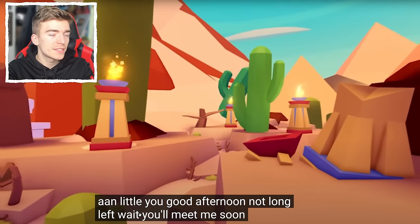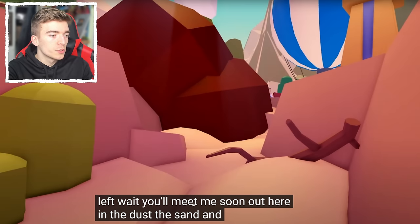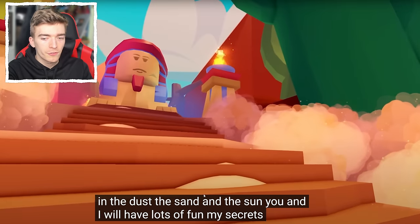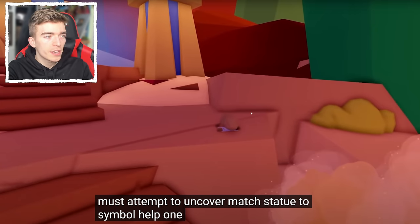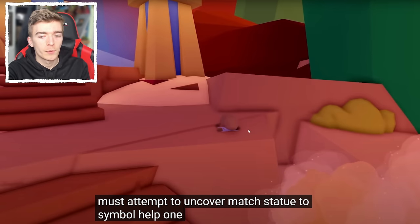Let's read what the message says in this video, because it's a video of Jesse speaking with some type of voice changer so it's a little difficult to understand. It says: 'You'll meet me soon out here in the dust, the sand and the sun. You and I will have lots of fun. My secrets you must attempt to uncover — match the statue to the symbol.' So this right here is a statue that seems to be a lizard — this might be one of the new pets from the desert egg. It looks like a gecko or lizard holding a little symbol, and we're meant to match it with the corresponding symbol.